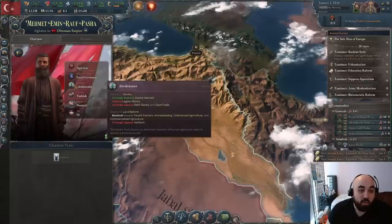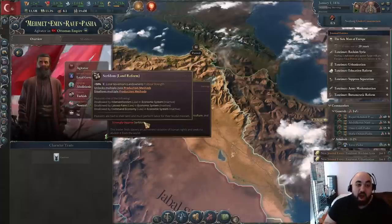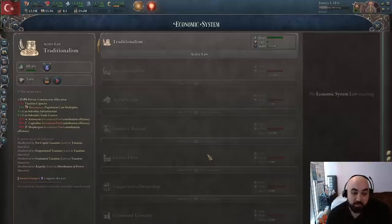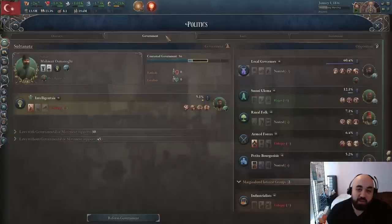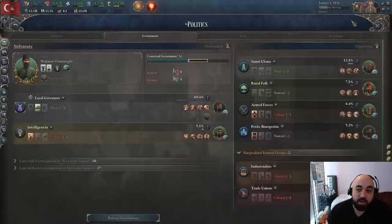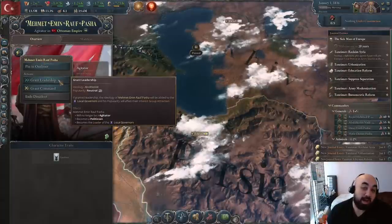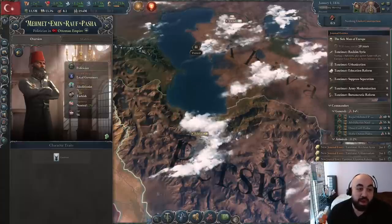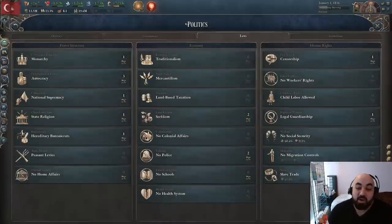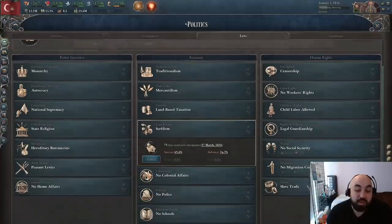Abolitionists are actually quite good — they support banning slavery and strongly oppose serfdom, the very thing we really want to get rid of so we can do better economic laws and go interventionist or laissez-faire. So we'll promote him to government to replace this guy, grant him leadership of the party, and now we have an abolitionist in charge of local governors with 60% clout. We're going to get rid of slavery, then serfdom — going for homesteading — and then get rid of the slave trade.